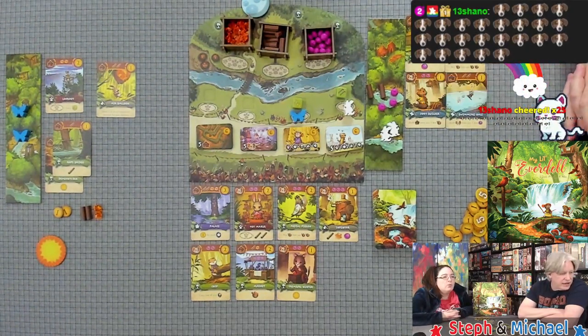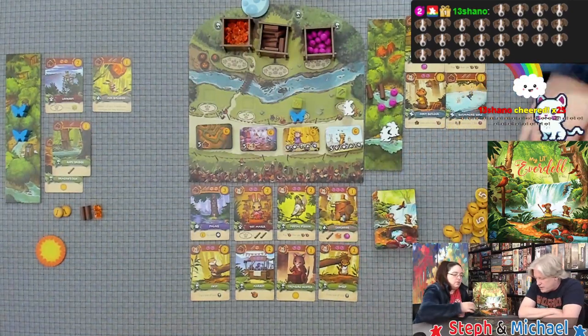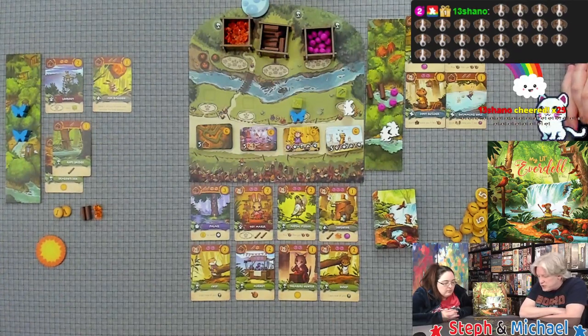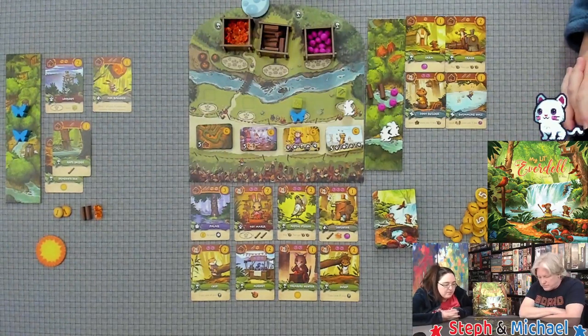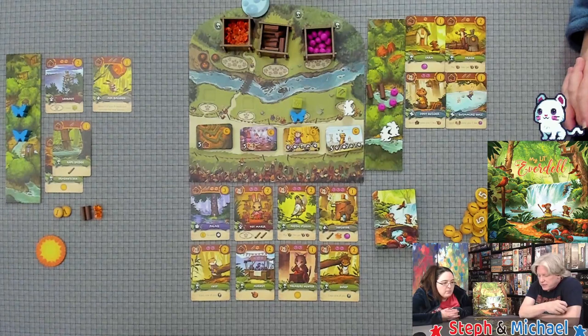Thanks for the donation! I copy one of my spots — now every card costs me one less resource. I'm going to go for a building because that gives me my fifth building. Somehow I beat Steph on the five buildings even though she goes before me — probably because she got a critter instead.